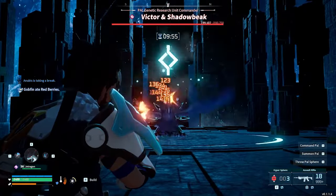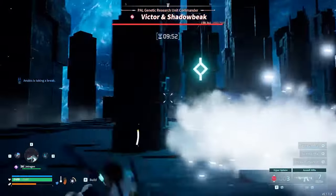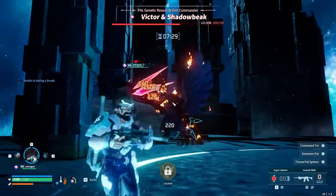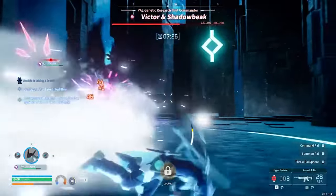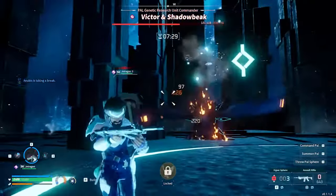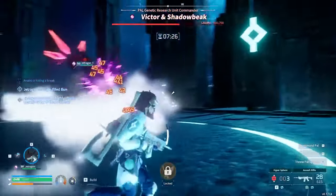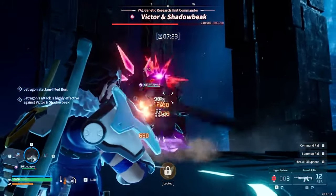One of Shadowbeak's trickier moves to avoid is his Ice Blast. He will summon a ball of ice over his head for a moment before firing it at you, dealing absolutely massive damage. Icy Mist will quickly spread from the point of impact, dealing yet again another massive burst of damage. The only way to reliably avoid this is to dodge sidewards right as the ice would hit you and then immediately dodge in the same direction to outpace the mist.